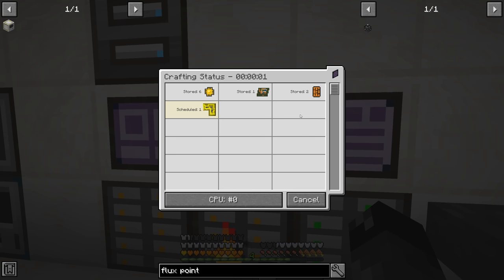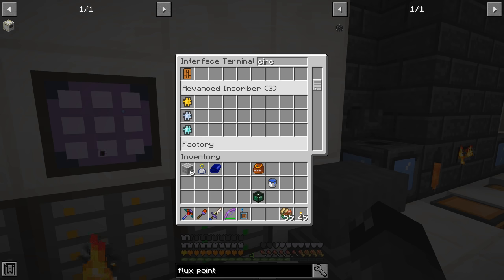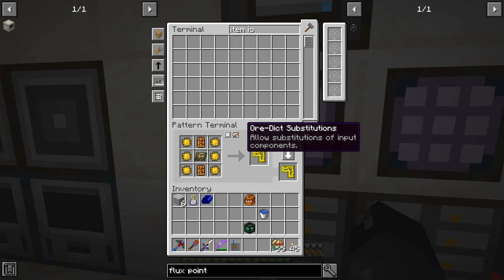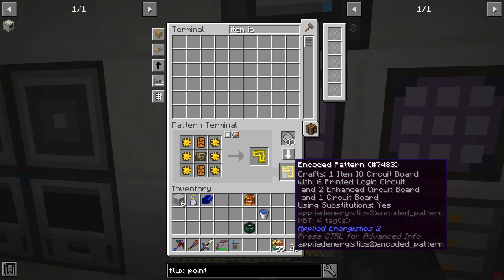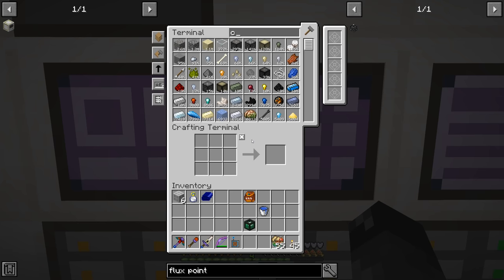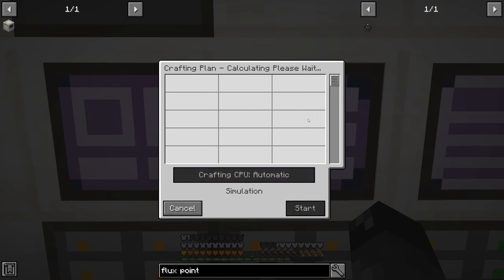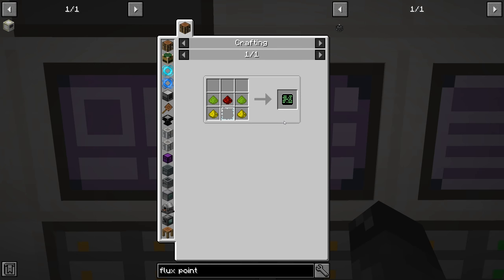With substitutions enabled, the system now knows what to do with those circuit boards. Circuit board — craft that — and there we go, awesome. That is now auto-craftable. The control circuit board looks like we had that auto-craft already. That's pretty cool, and then everything else is not a big deal.